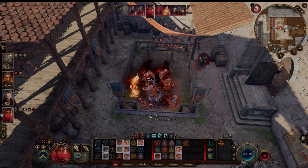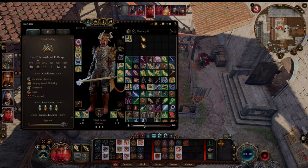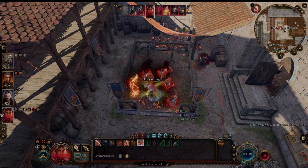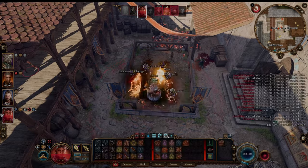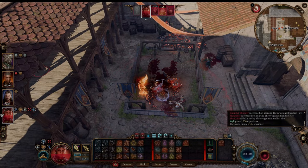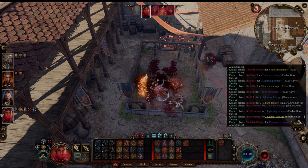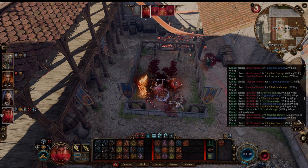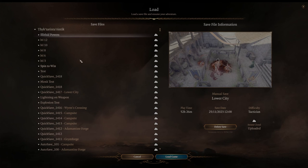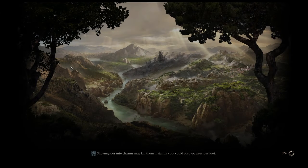Welcome. Today I will be showing you a build for 1 Monk, 11 Ranger. I'm not going to get too far into the gear here, but I will show you a taste of what is to come later. As you can see, not only did I just kill several guys, I did a lot of damage. That was a single Whirlwind, which is something you get from taking Hunter 11. The subclass we're taking is Hunter.